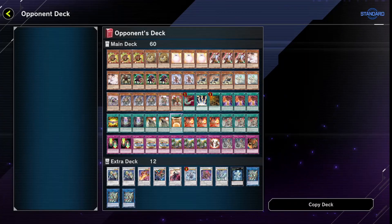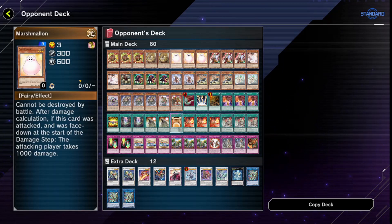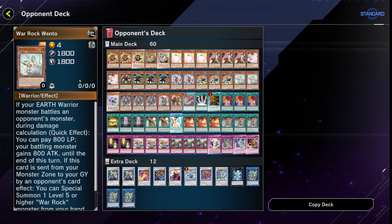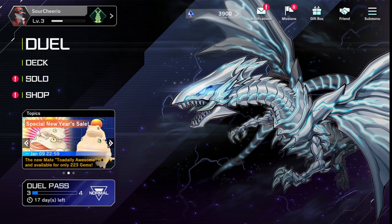Just to make sure I wasn't facing a complete noob, I went and checked his deck — he's playing some kind of Kuriboh, Marshmallon, Warlok, Power of the Guardians setup. You can almost definitely tell this guy came from Duel Links, which is funny because so did I.